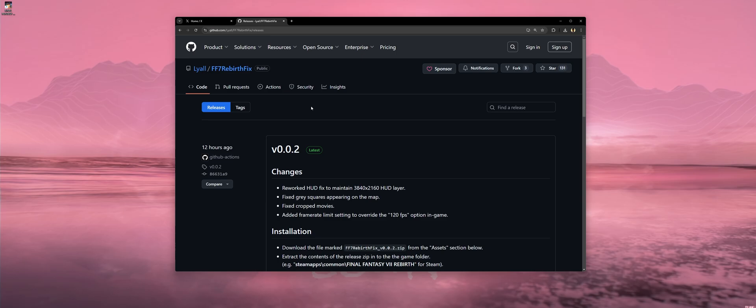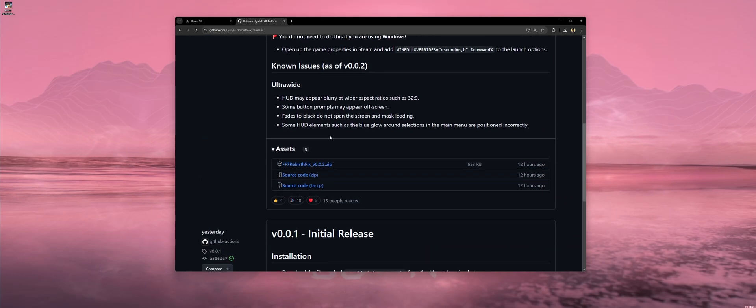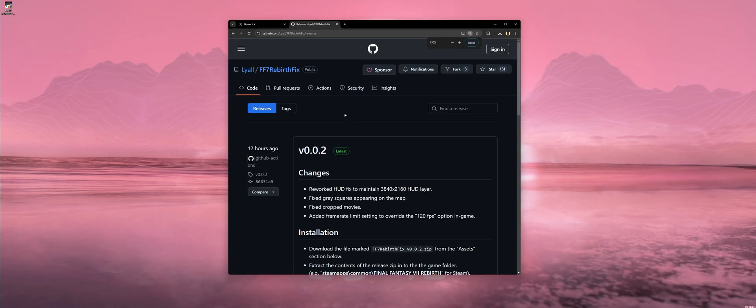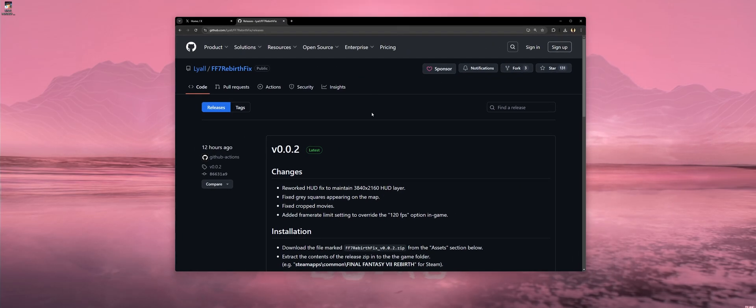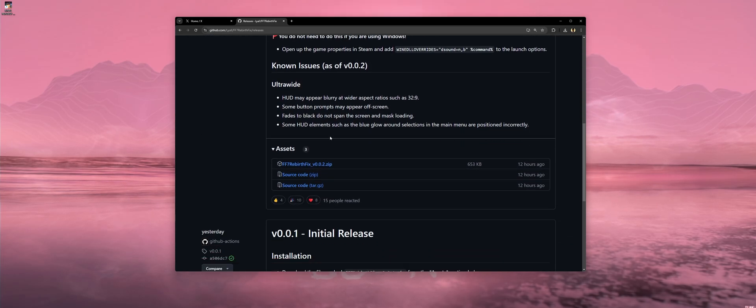I provided a GitHub link in the description below, so you're gonna need to download some files. Click the GitHub link, scroll down to Assets, and download the Final Fantasy Rebirth fix. As you guys can see, this is the latest version of the ultrawide fix — it's version 0.02. Literally the game just came out a day or two ago, so expect constant updates to this mod. Always return back to this page to see what's the latest version with new fixes.